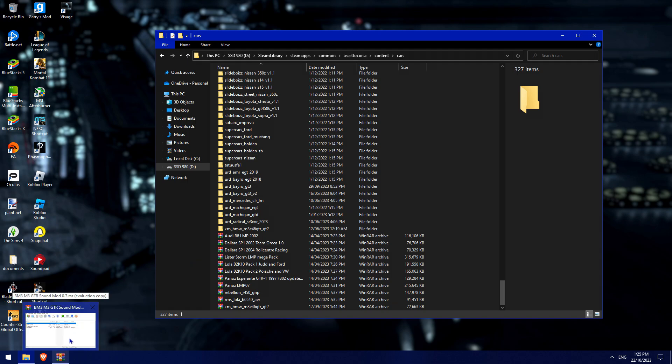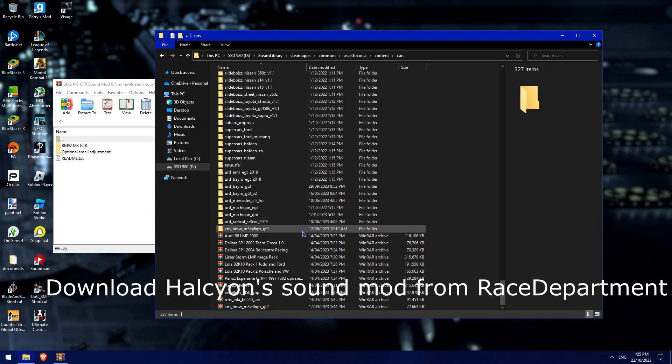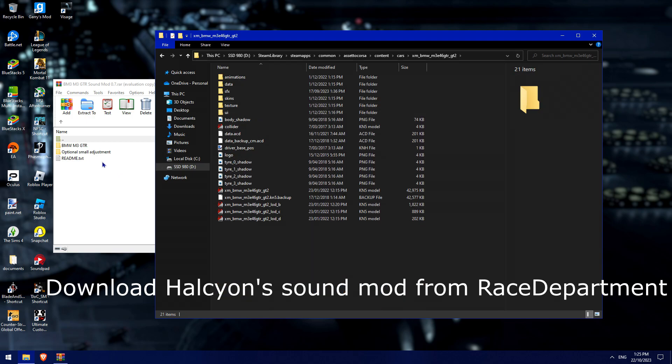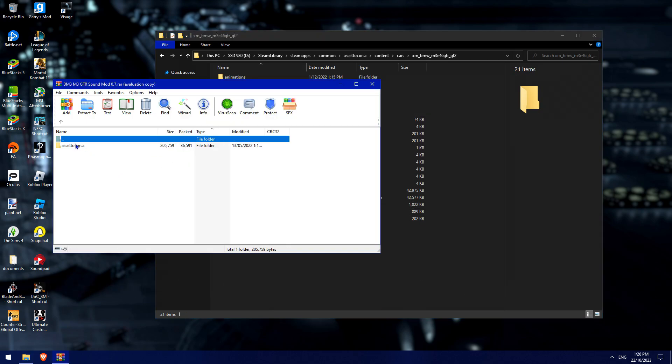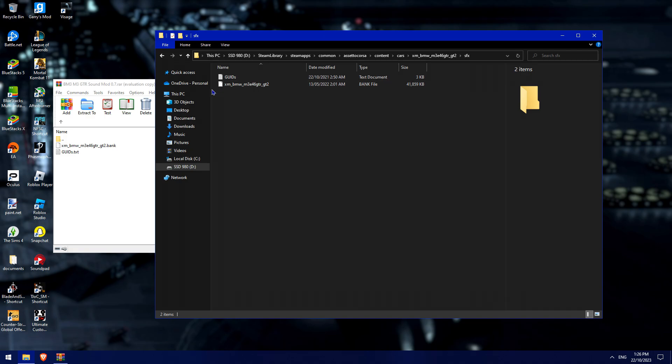For the sound mod, this is Halcyon's sound mod 0.7. He's got a small adjustment if you want to add that for the car. Go to Assetto Corsa, content, cars, the XM folder — I'm in that folder right now — then sound effects, and click and drag and drop those two files in there.